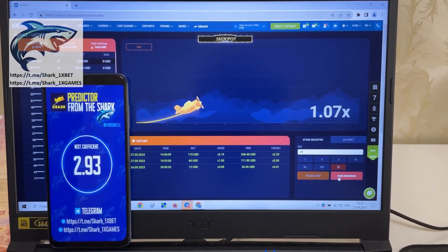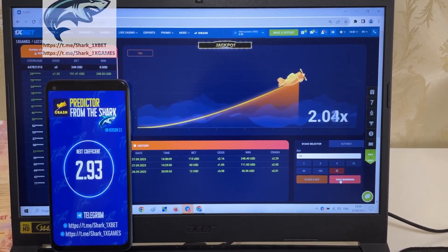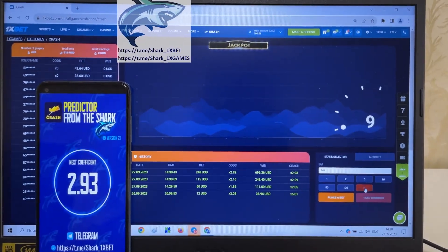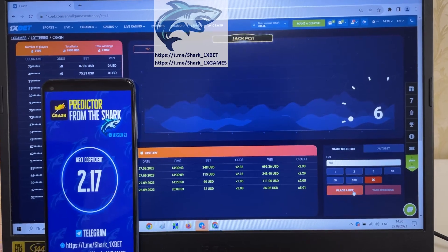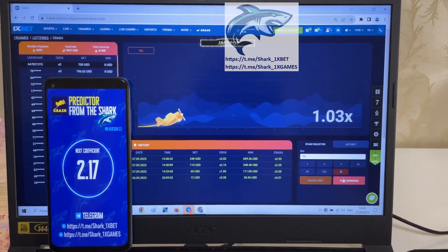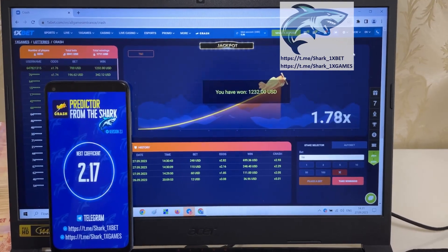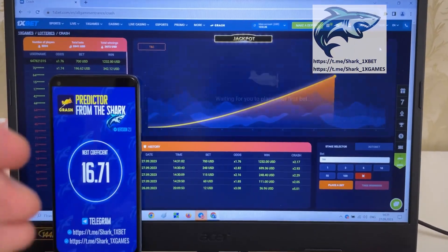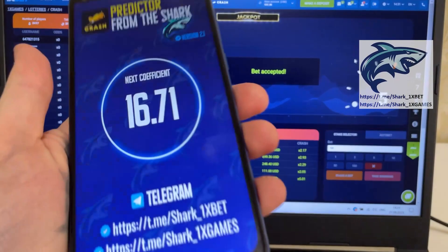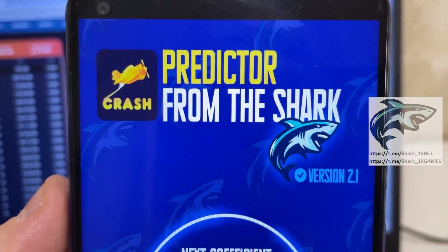I place a bet and show you how I win money right now. Yes, I withdraw money and win money. I place my amount and show you how I win money again — next coefficient 2.17 my friends. It's amazing, it's a real world. Oh my god, it's a really big coefficient! Next coefficient — look at this — 16.71!